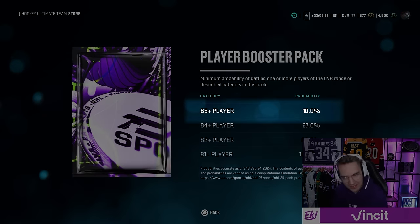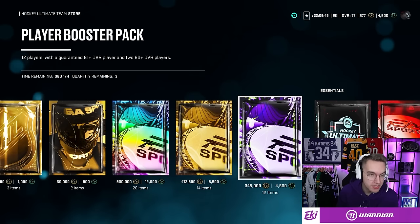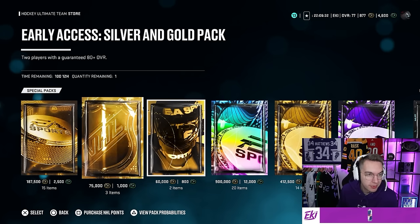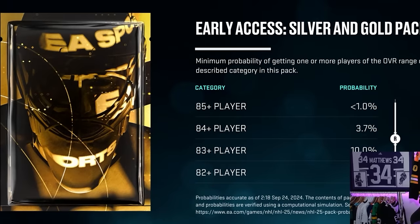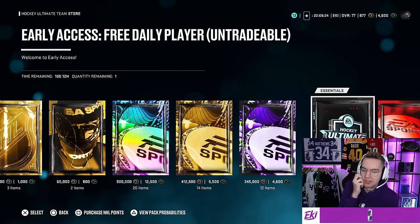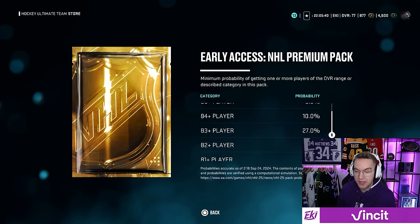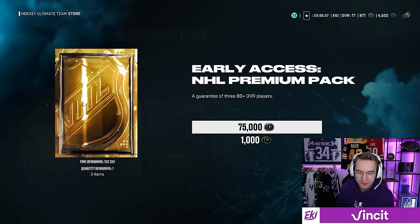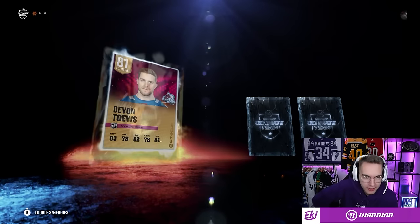I think it's easiest if one hat-trick just equals a pack or a reward in general, and then I decide what to use it on. I could use all my points on this pack — 85 player, 10% chance, pretty good at the start of the year. 84 player, 27% chance. Or I could go with a cheaper pack. Early access silver and gold pack — the odds are terrible. NHL Premium Pack is best for me: a guarantee of 3x 80-plus overall players with pretty good odds. First pack of the year, hard-earned hat-trick!